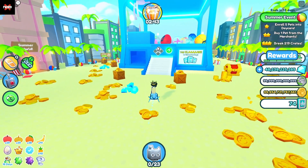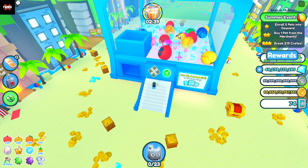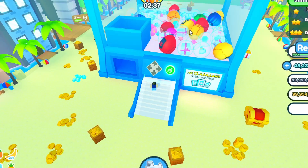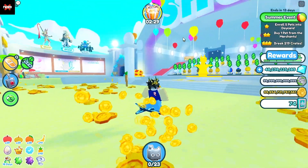And obviously with those claw tokens, like I said in the last video, you should be going after just the eggs so that you have a higher chance of getting the huge arcade cat. And there you go — that is how to get a bunch of tokens. Thank you so much for watching and I'll see you all in the next video.